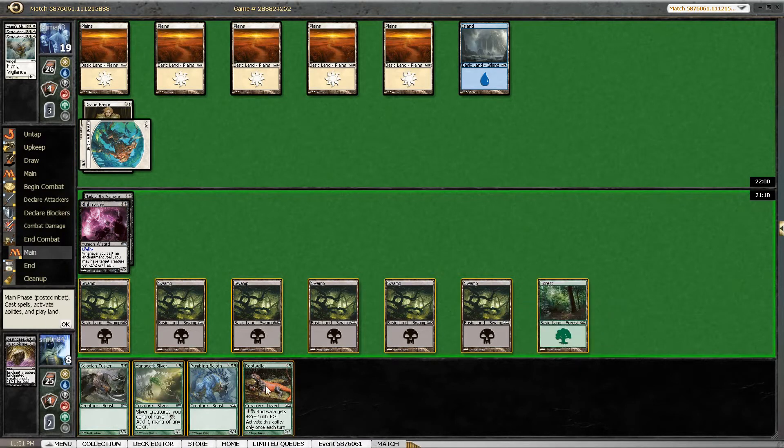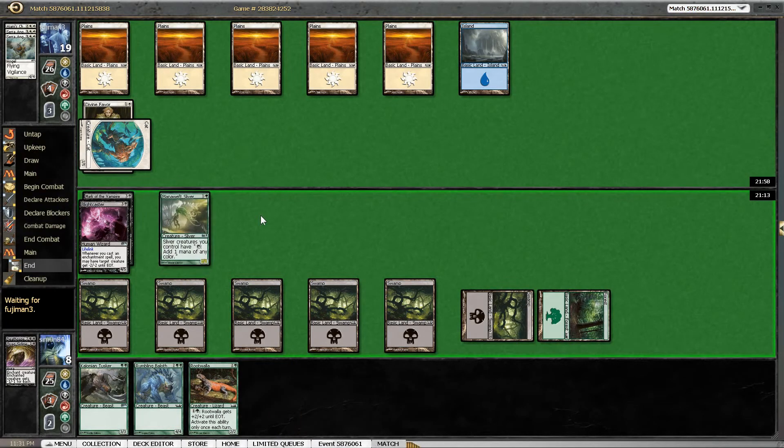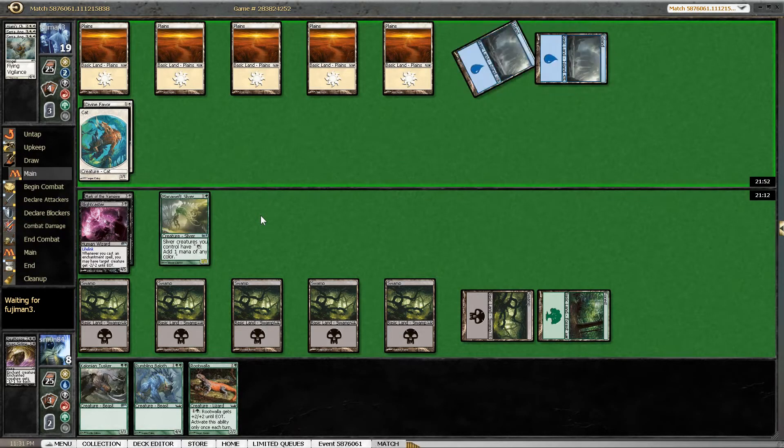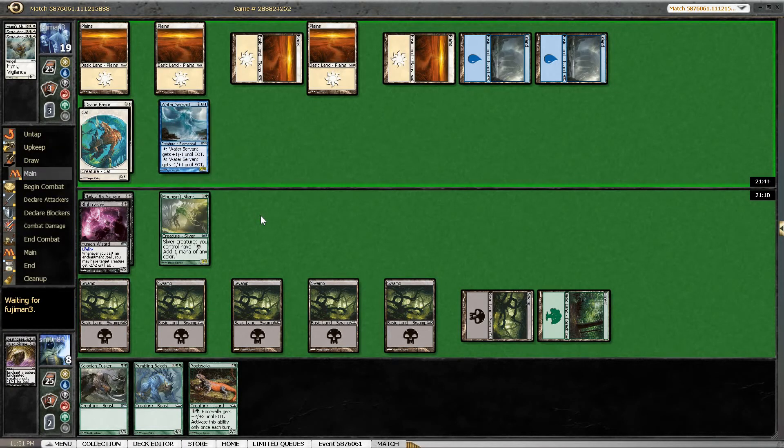There's an argument to be made for casting Rootwalla here, because we might want to sacrifice it to Celestial Flare. But I'm still going to run out Manalith Sliver. If we don't draw a forest here — oh yeah, that's probably just claustrophobia. No, it's a Water Servant. What I was going to say is, if we don't draw forests for the rest of the game, then we are just naturally drawing more spells, which is also great for us.